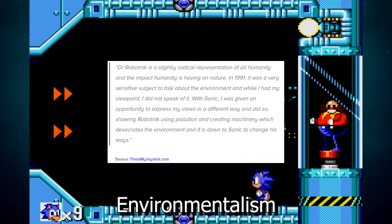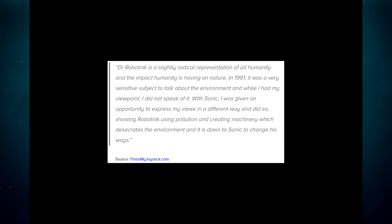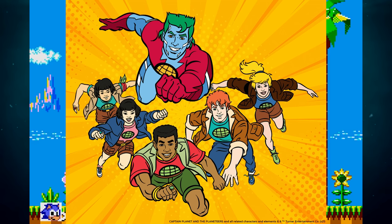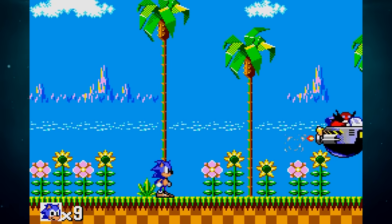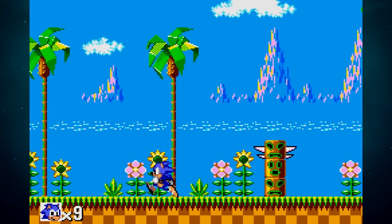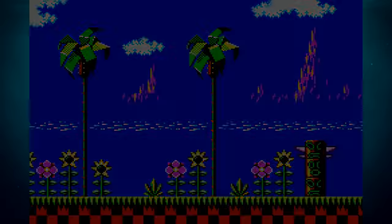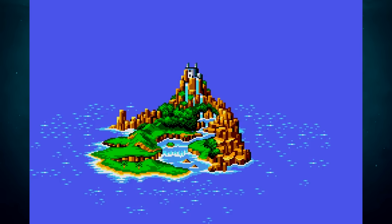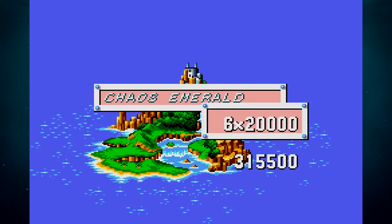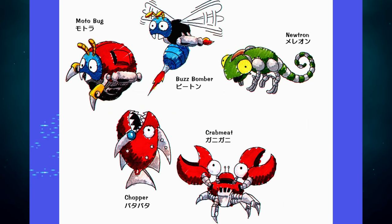Sonic was designed with environmentalist sentiments in mind. The early 90s saw kids media beginning to feature characters inspired by environmentalist concerns, like Captain Planet. Sonic's narrative structure fits this tone perfectly — in Sonic 1 and subsequent 2D games, the first zone is a leafy green paradise, and as the game progresses, Robotnik's disastrous effect on the environment becomes clearer. Robotnik is an allegory for environmental damage. The theme is even more overt in the Sega Master System version, where Sonic uses the Chaos Emeralds to clean up Robotnik's pollution. The omnipresent Badniks and Capsules containing little animals also position Sonic as an environmentalist warrior.